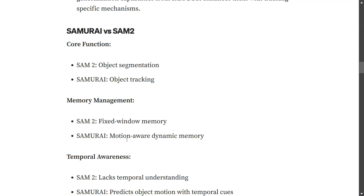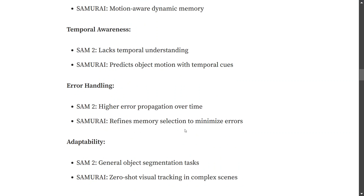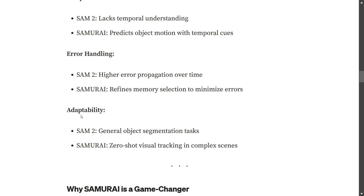Comparing Samurai with SAM2: SAM2 is not specifically an object tracking model — it's a general-purpose object segmentation model — whereas Samurai is specifically for object tracking. For memory management, SAM2 uses a fixed window memory while Samurai uses motion-aware dynamic memory and can forget unnecessary information. SAM2 lacks temporal understanding, whereas Samurai predicts object motion using temporal cues and refines memory selection to minimize error propagation. SAM2 is more generic; Samurai is optimized for visual tracking.